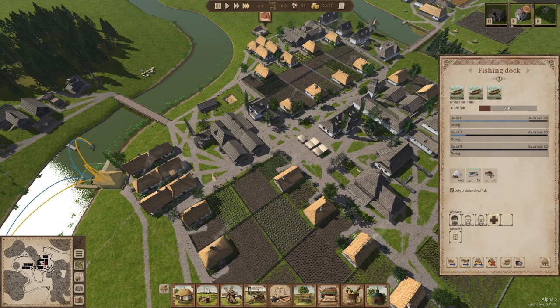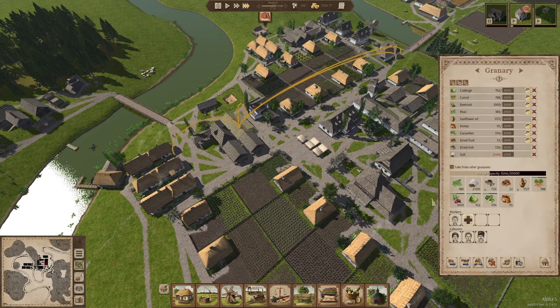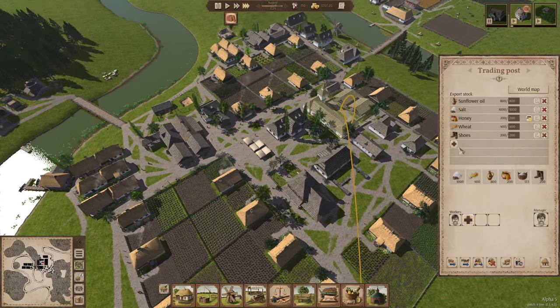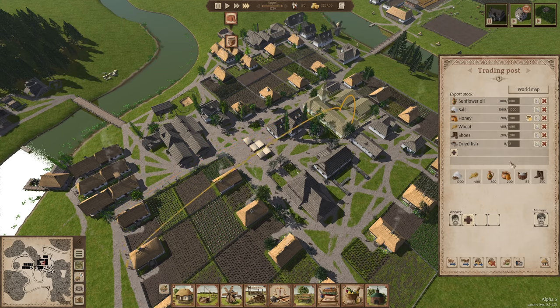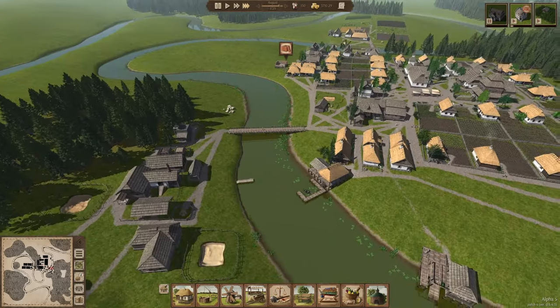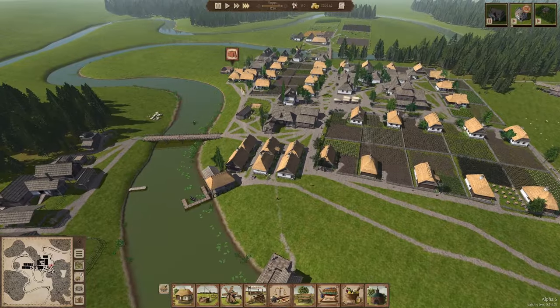The dried fish production is going well and I want to consider starting to export it. It lasts a really long time so even if it takes a while to get a trader, we'll still manage to sell it. There are about three or four towns that buy dried fish — it's almost as popular as sunflower oil, but not quite.